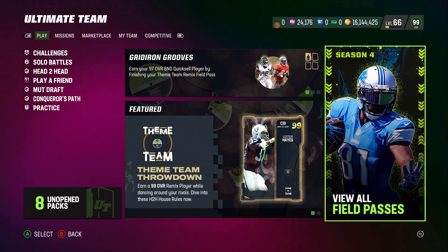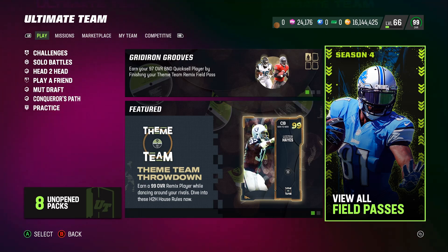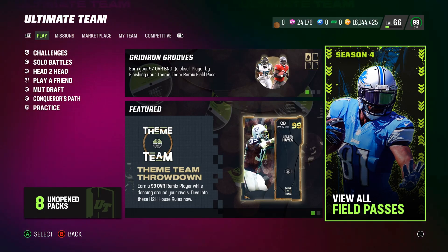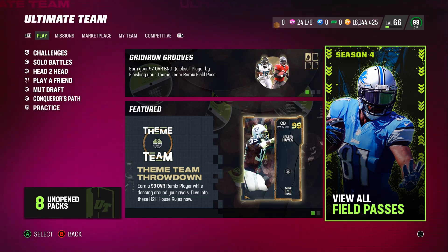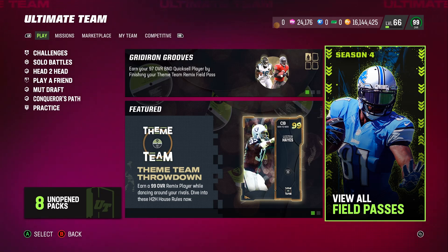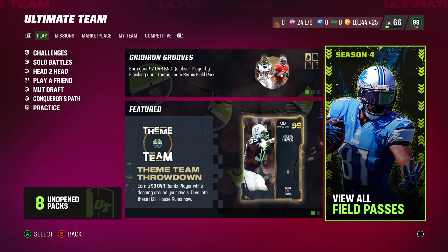What's up, my fellow MUT soldiers. What I'm going to be doing right now is showing you guys how to power up your 92 overall Theme Team Remix players all the way up to a 99 overall. When I logged into the game and went to the auction house and looked up 99 overalls, I didn't find the player I wanted. I misunderstood the stream, so I want to make sure you guys know exactly what to do when it comes to powering up your 92 overalls or finding your 99 overall.